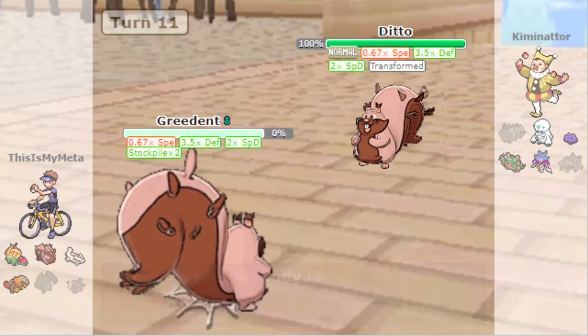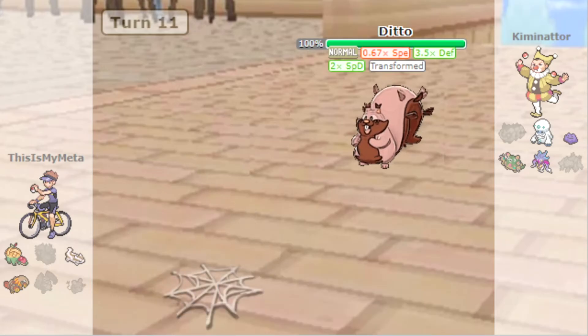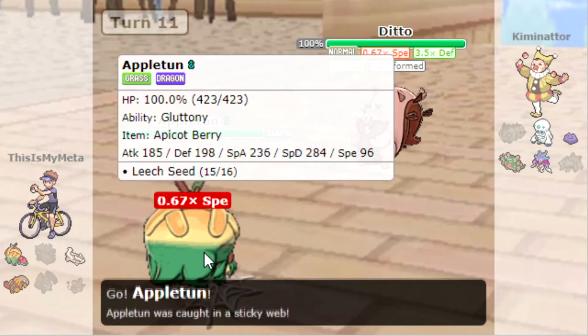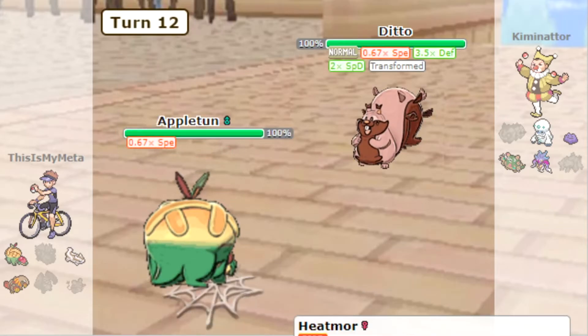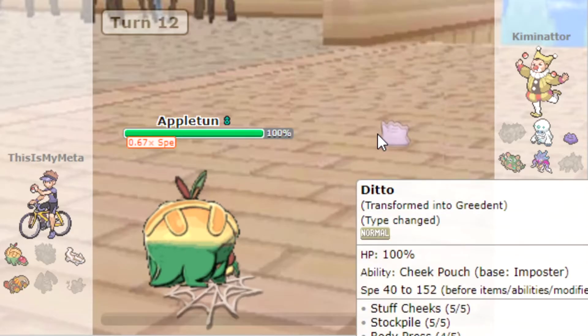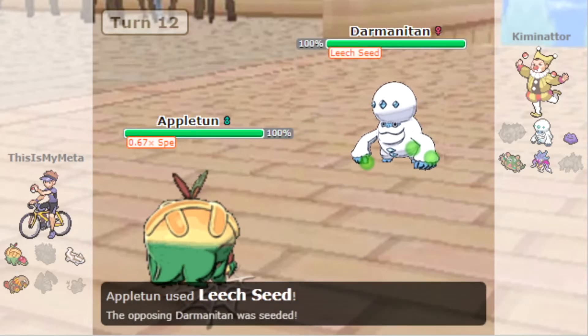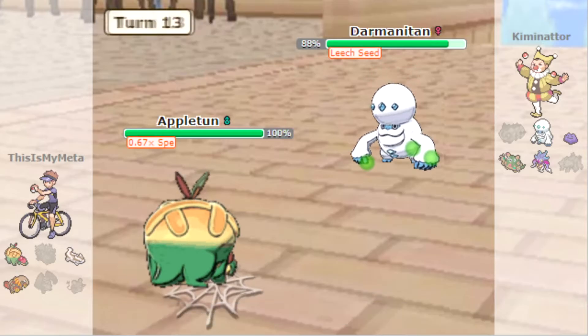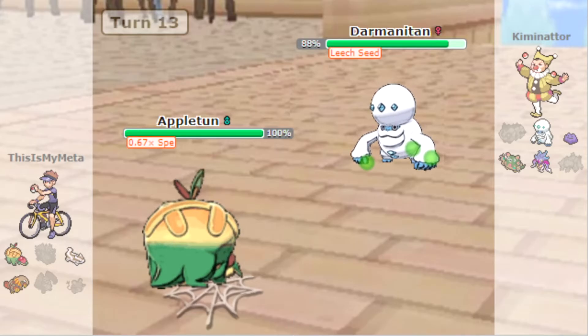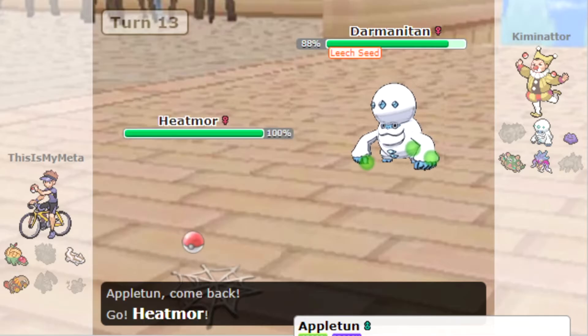We're going to go into Appletun. I think we just lose to the Ditto, but let's Leech Seed it. What do we do here — it's going to go for an Ice move almost certainly, unless it predicts the Heatmor switch. But I think Heatmor takes so much damage from the Ice move anyway because it's not particularly bulky.